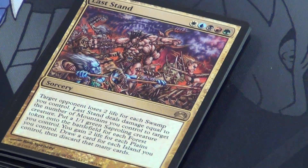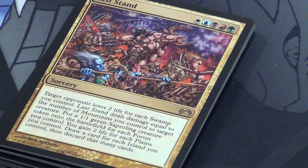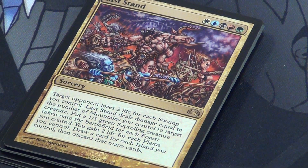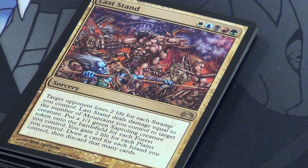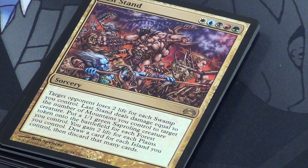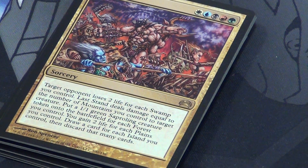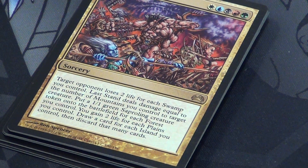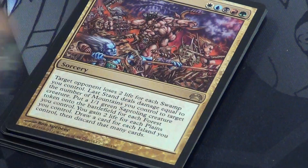Last Stand — a crazy card. Rainbow mana to do a bunch of stuff: target opponent loses two life for each swamp you control, deal damage equal to number of mountains you control, get a 1/1 green sapling for each forest, gain two life for each plains, draw a card for each island, then discard for each island. It's a good utility card. Two Fiery Falls — 4 damage to a creature with basic land cycling.